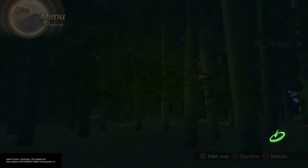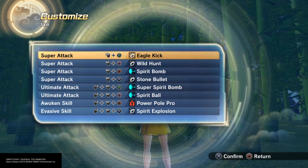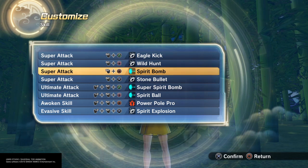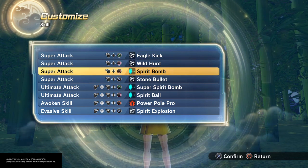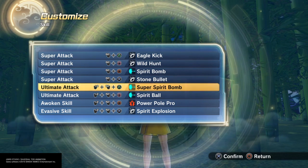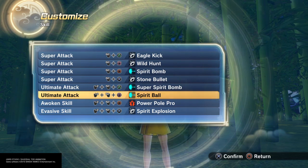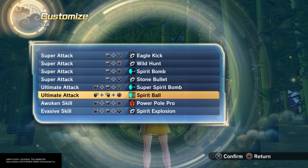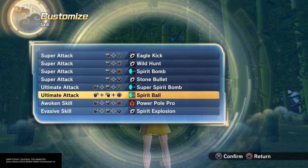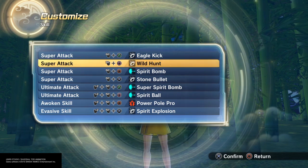Let's see the moves: Eagle Kick, Wild Hunt, Spirit Bomb — which is always about spirit, nature, and energy — Stone Bullet, and Super Spirit Bomb of course. Spirit Ball, which you could easily change to Soul Punisher, because remember she was singing and leaves were doing everything — it's like she was controlling the leaves. So Soul Punisher makes sense, and Spirit Explosion for that spirit energy.